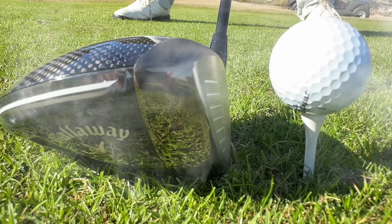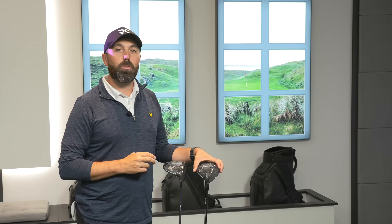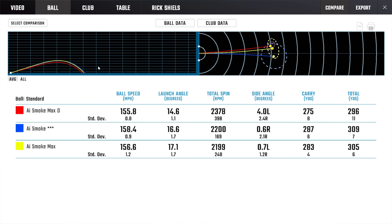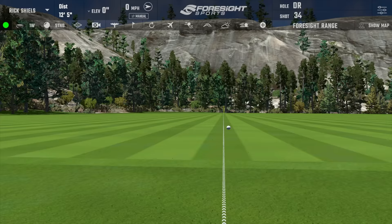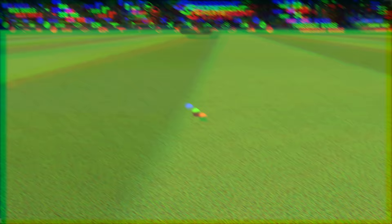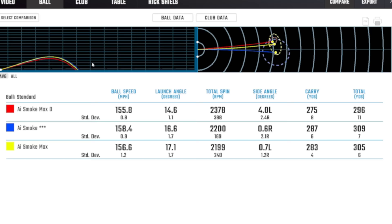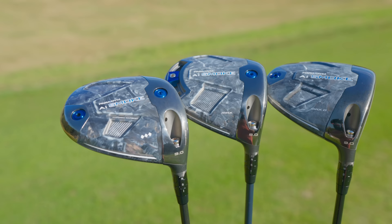Then the Triple Diamond — I was so excited bringing this into the studio because on the golf course it clearly went further than the other two. Did those numbers show in the studio? Yes — though maybe not as big a jump as I expected. It carried 287 yards — four yards longer — and 309 yards total, again four yards longer. On the course I did see it go longer, and the last shot went 320 yards total. Spin rate was pretty much exactly the same at 2,200, and ball speed was a tiny bit faster with the Triple Diamond. Callaway, good job — solid driver lineup.